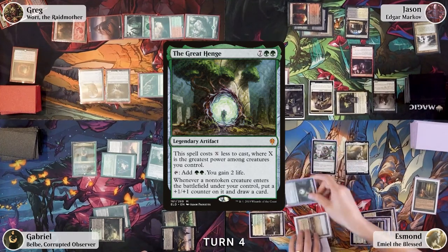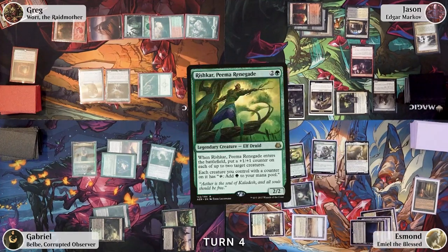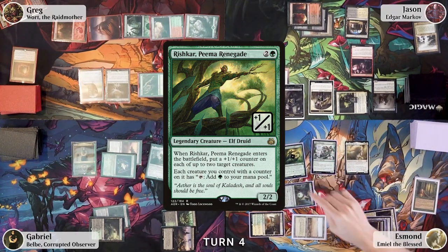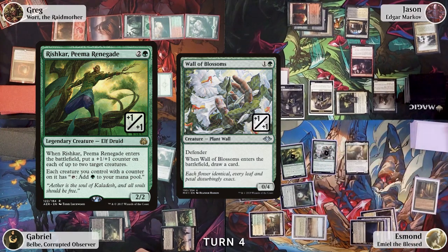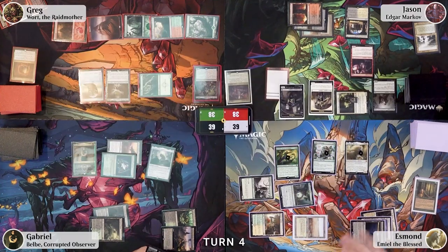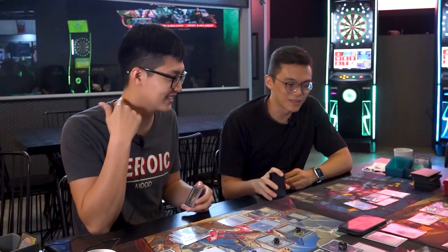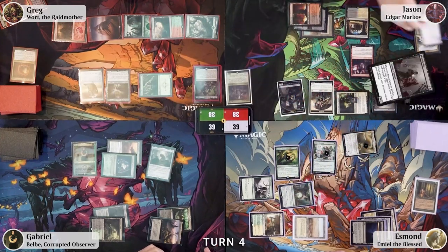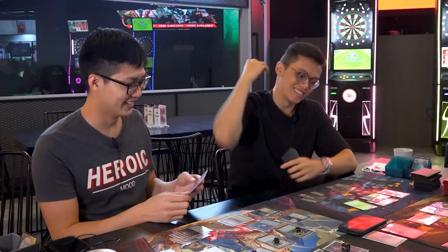Esmond taps three gaining two life with The Great Hench, plays Rich Car which triggers on Great Hench — it gets a +1 counter and he draws a card. On ETB, he puts two +1/+1 counters, one on the Wall and one on Emil. Esmond moves to combat and sends Emil at Jason. Jason blocks with a 1/1 vampire token; it dies, triggering Blood Artist — Jason gains one life and Esmond loses one.